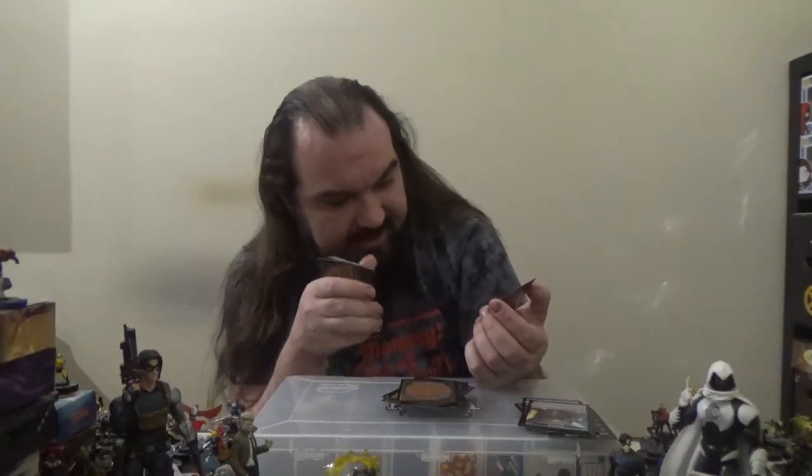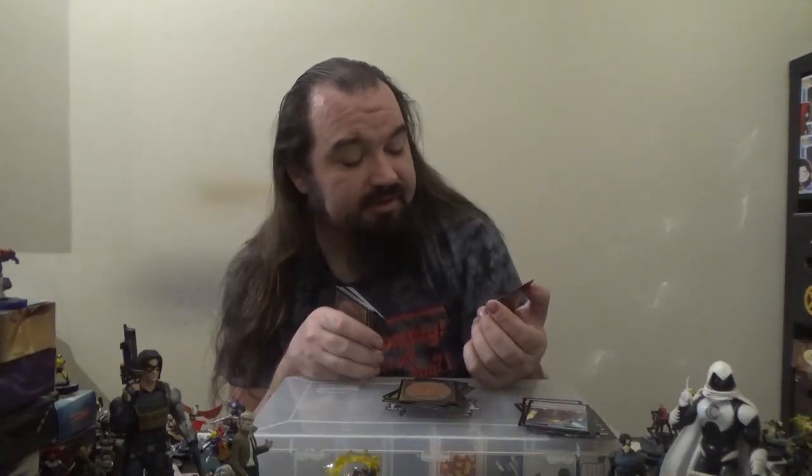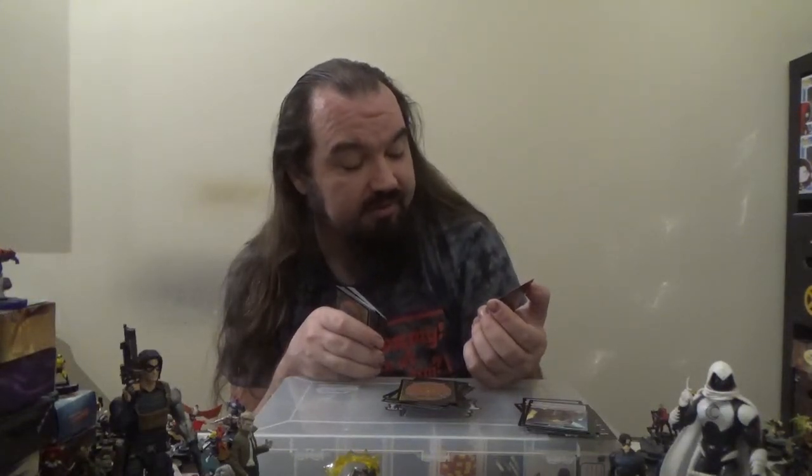We have the Black Blade Reforged — legendary equipment for two mana. Equipped creature gets +1/+1 for each land you control. To equip a legendary creature costs three mana; to equip a non-legendary creature costs seven mana. Next up, we have the Bonehoard — also an equipment artifact for four mana with the Living Weapon ability. When this enters the battlefield, you create a 0/0 black Germ creature token that immediately equips the equipment. The equipped creature gets +X/+X where X is the number of creature cards in all graveyards.